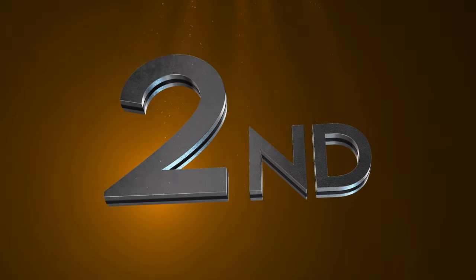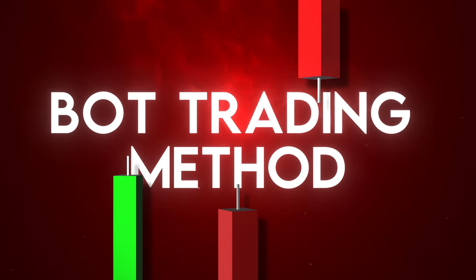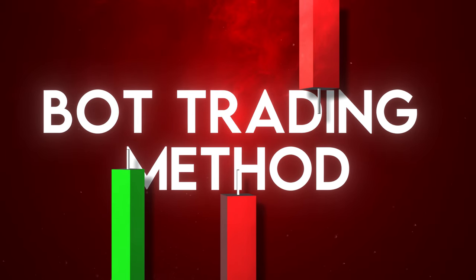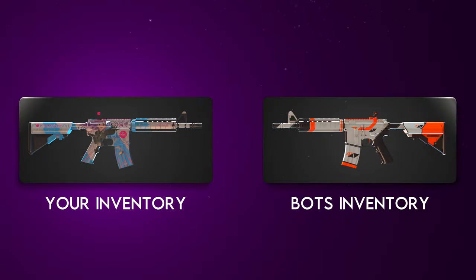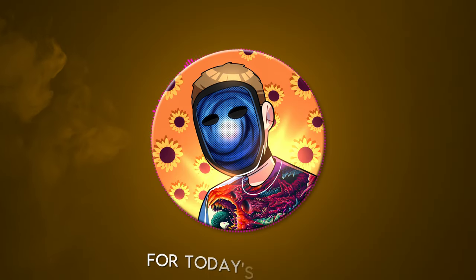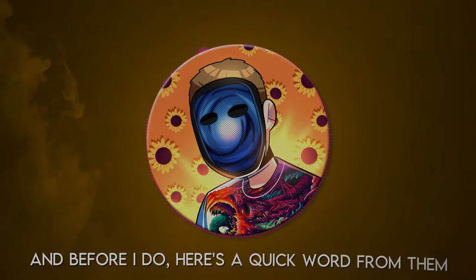The second method to profit on skin trading is what I like to call the bot trading method. There are lots of websites that use bots to middleman trades, but for this method I'm referring to traditional bot trading websites like SkinsMonkey, SkinSwap, and Traded.gg, where you can offer up skins in your inventory to instantly swap them for other skins on the website. For today's example I'll use SkinsMonkey to show you everything.